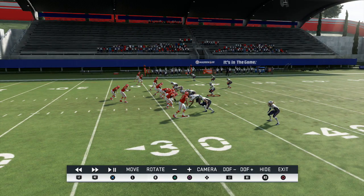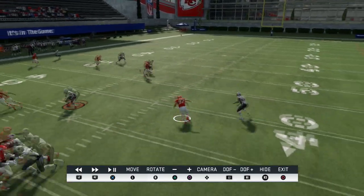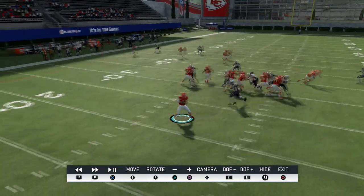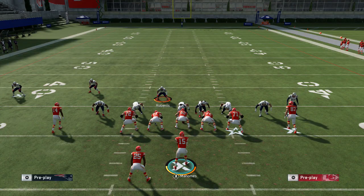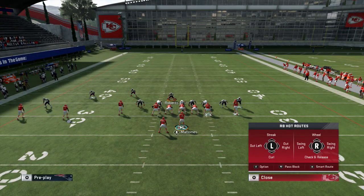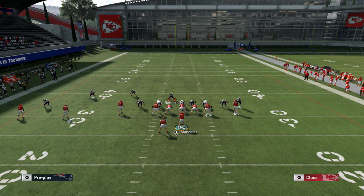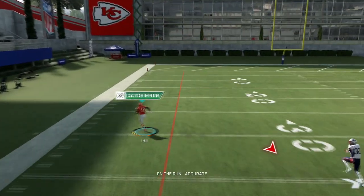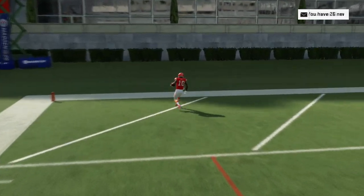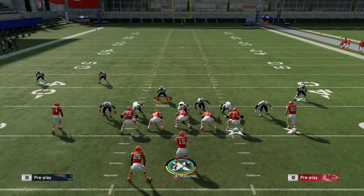Instead of getting into his route, he's doing the bachata right here and isn't even an option to throw to. Of course you can set the back to block, and you can do whatever you want with the tight end — drag him for example — and do your slide protect and ID the mike. Run out of here with Patrick Mahomes, because once Tyreek Hill is running at a full head of steam at a defensive back with no obstruction, he's going to do that to them.